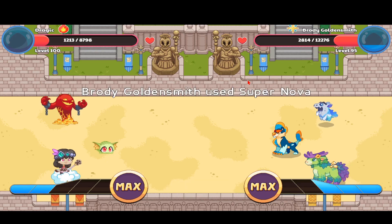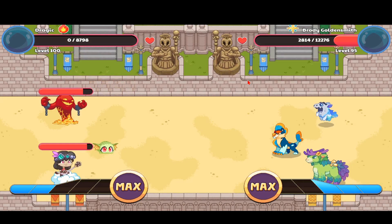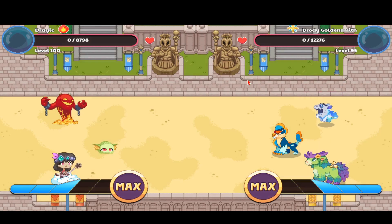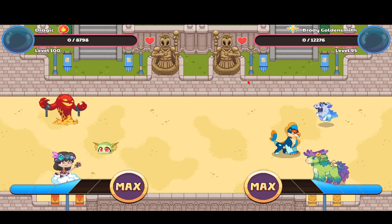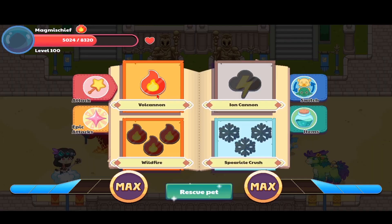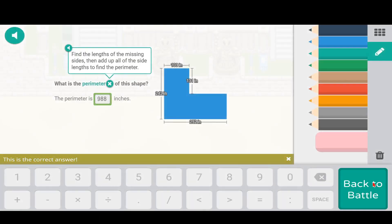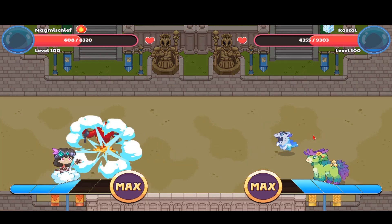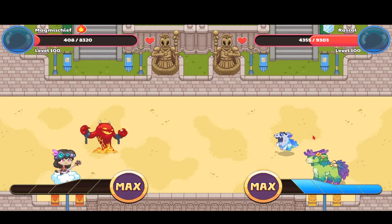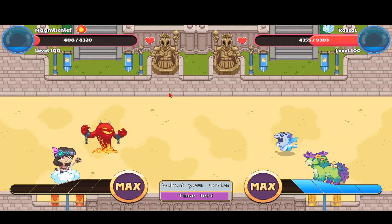Let's see how much damage we can get out of the other pets of Brody Goldensmith. We got a good amount of damage out of my Mag Mischief. Let's hope we can do the same amount to make it equal. Yes, we got like almost half of both their healths. The Mischief Style is almost dead, so I'm going to bring up my Mag Mischief next. Let's use Volcano — hopefully we can take the Rascal out in just one shot. I missed, so we won't be able to do a lot of damage. Let's hope we can still win the battle even though we missed one time.